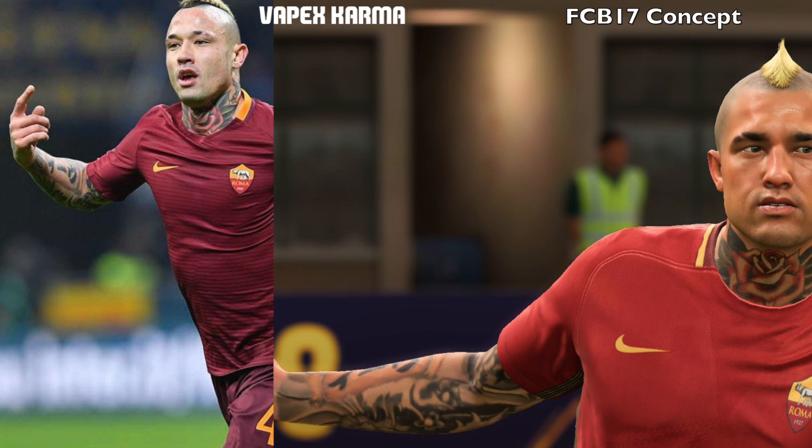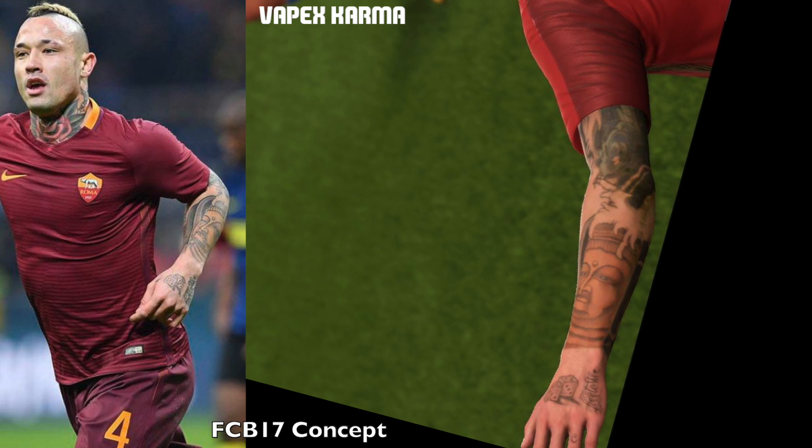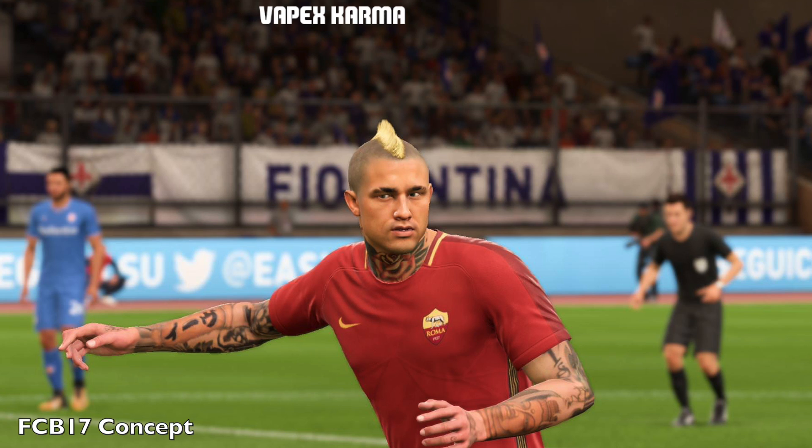Moving on to Nainggolan — he has a lot of tattoos as well. The neck one came from FIFA 18, already added by EA, which is nice. The arm ones are being added by FCB17. Even though there are a few alignment issues, the actual designs are based on real life. On the other arm you can see a face — I'm not sure what it is, but you can also see it in the real life photo. There's a big overview showing both arms and the neck. The only thing stopping it from looking 100% accurate is the alignment, which I think is a mod issue.